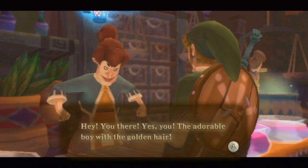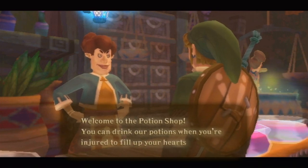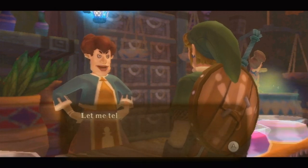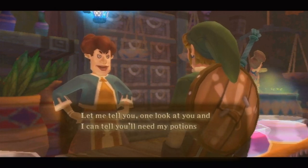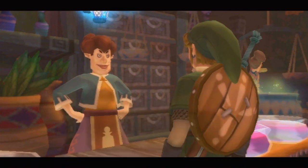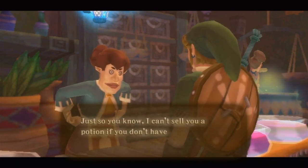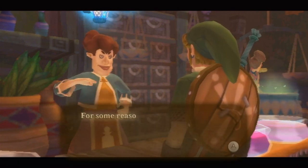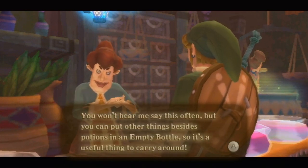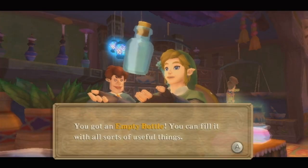The potion shop lady greets us: 'Welcome to the potion shop. You can drink our potions when you're injured to fill up your hearts. One look at you and I can tell you'll need my potions by the cauldron full.' So yeah, she's going to ask if we have an empty bottle — she can't sell you a potion if you don't have one. Thankfully, she's going to give us a spare, so we're definitely going to get our first empty bottle here for free. That's always good.